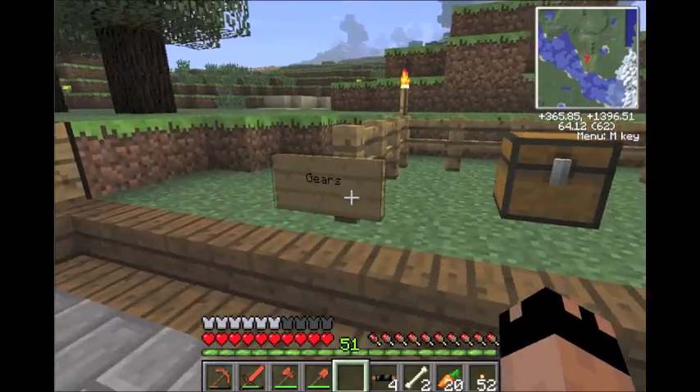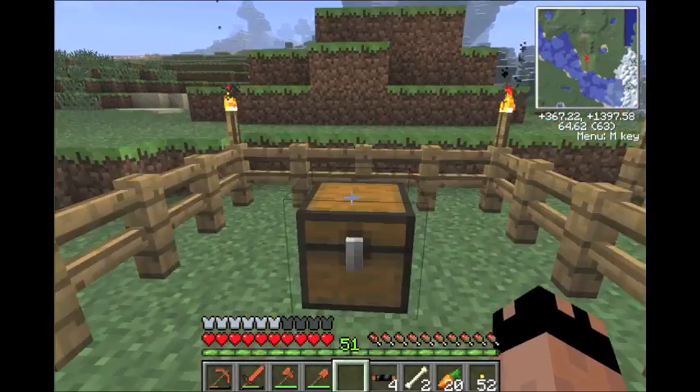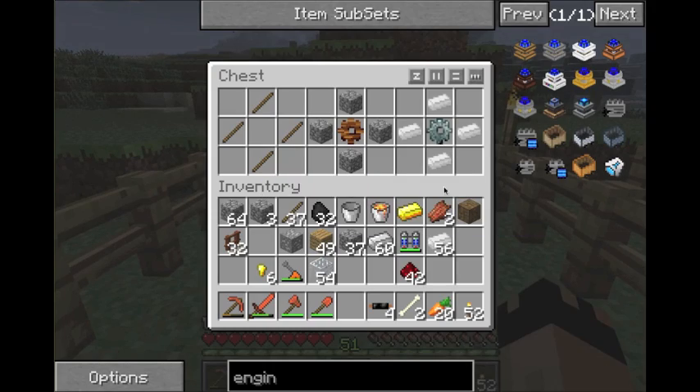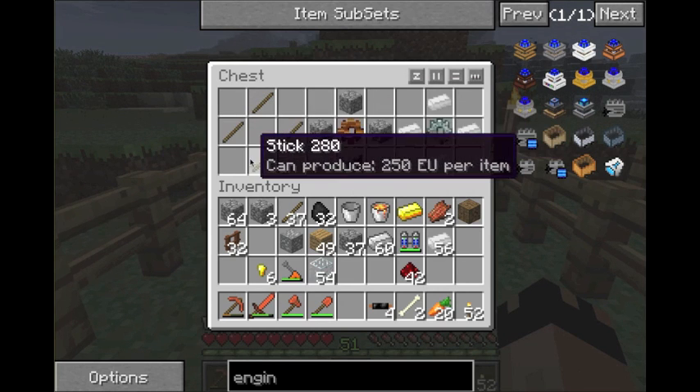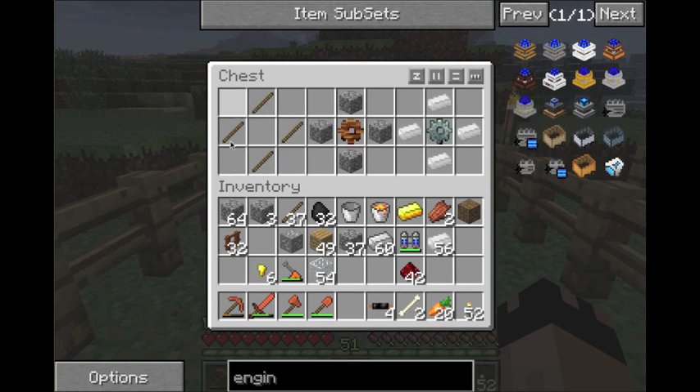I'm going to start with gears — I'm going to show you how to make them and their uses. These are how to make some of the simpler gears. The first one is four sticks in a circle, in this diamond pattern — that gives you a wood gear. Wood gears are used to build redstone engines, and I'm pretty sure that's the only engine that you need to use them for. But to make any other gear, you need to start with wood gears — you can't build gears just from anywhere.